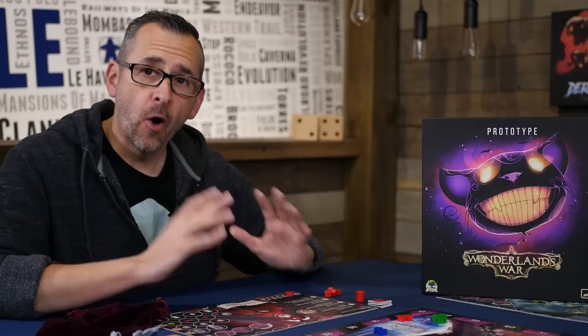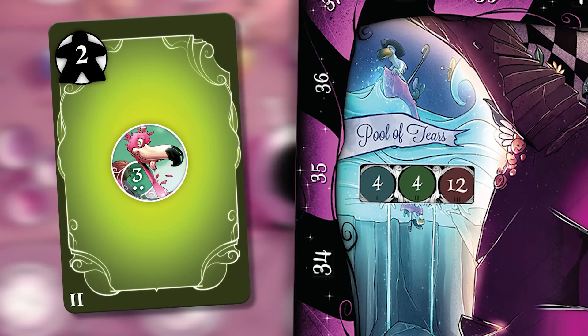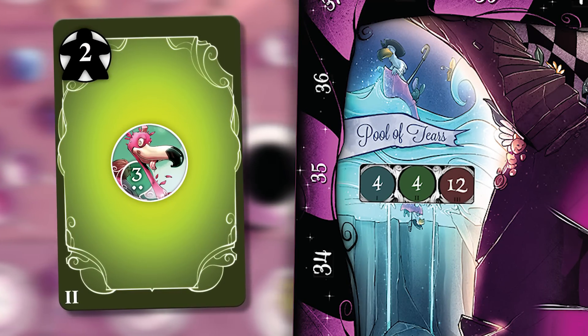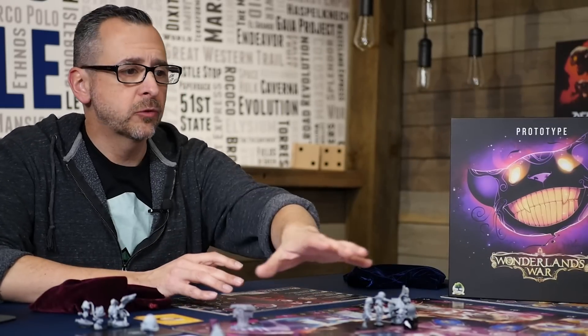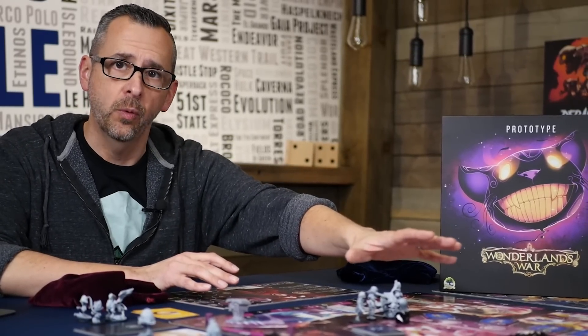In addition to all of these effects, each tea card also plays one more very important role. In the upper corner of each card, there is a number that represents how many supporters you may immediately add to any one region. The more support you have in a region, the longer you might last in battle. Turn after turn, players will continue to move around the table drafting cards until each player has four.